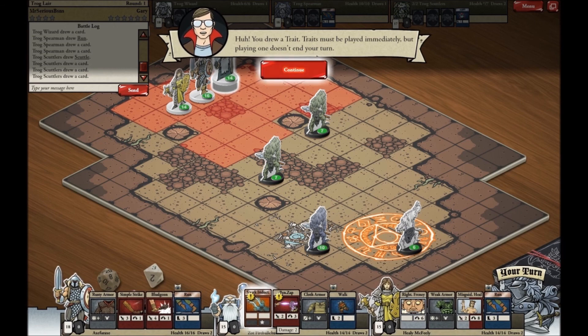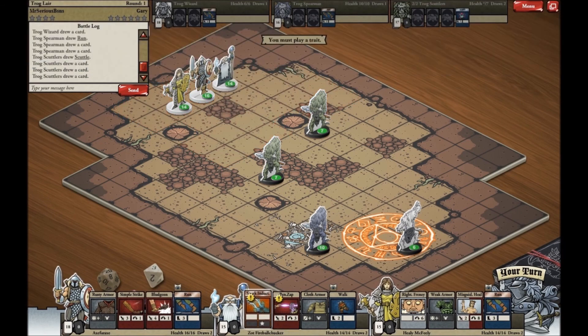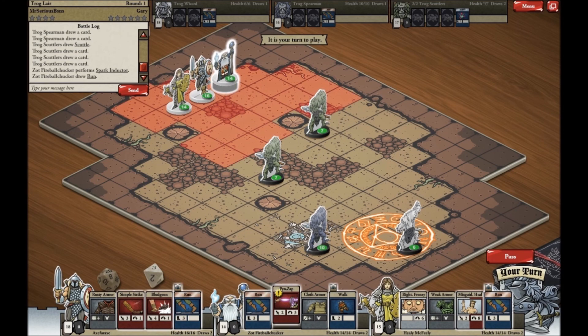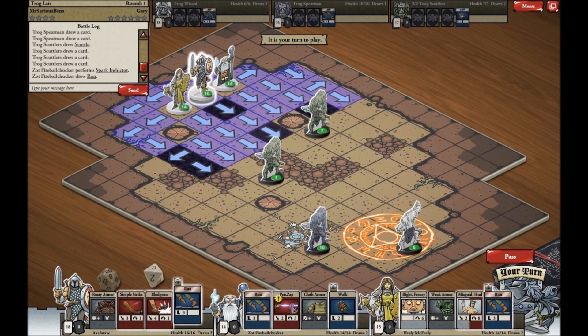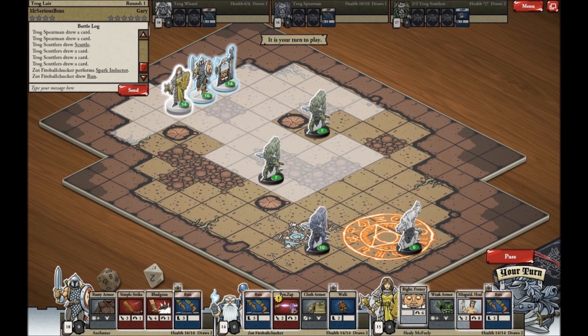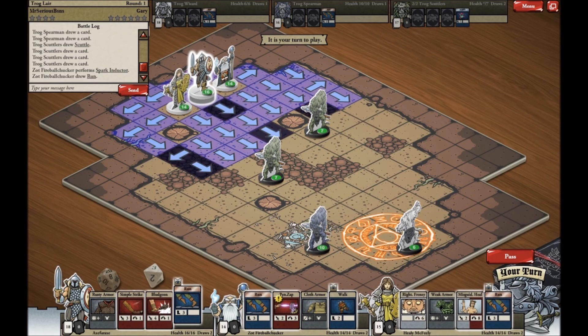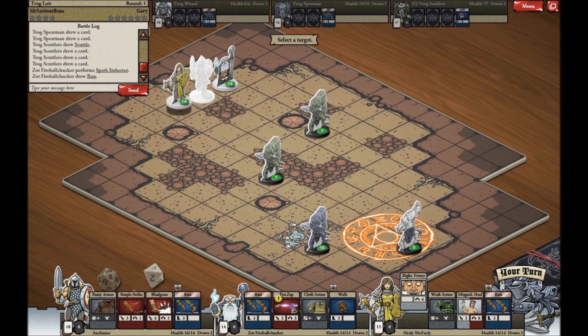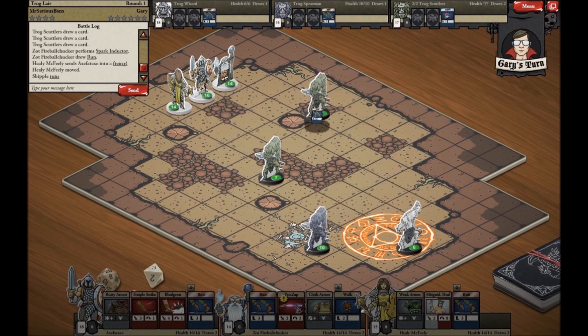You do a trait — traits must be played immediately, but playing one doesn't end your turn. This is a great one: add one damage to any electrical attack and subtract two from block rolls versus arcane attacks you play. So it makes me very powerful. Unfortunately, I didn't really draw anything great to use with it. We've got a frenzy — I can move into this and give him a shot. Let's give him frenzy, which increases his melee attack.